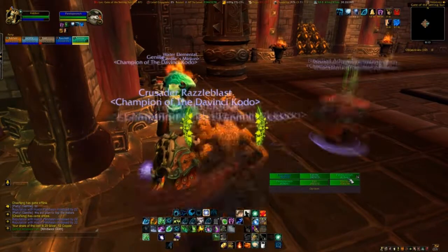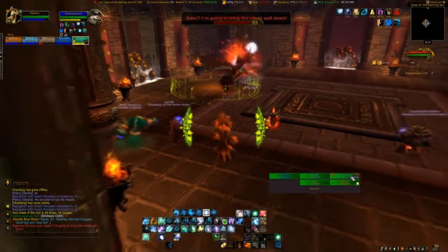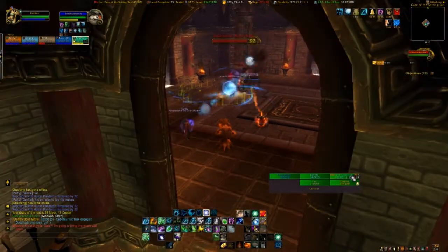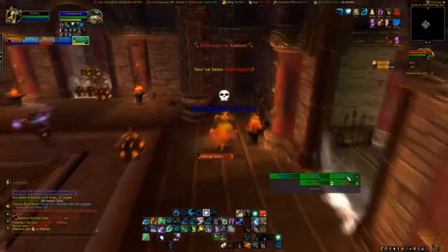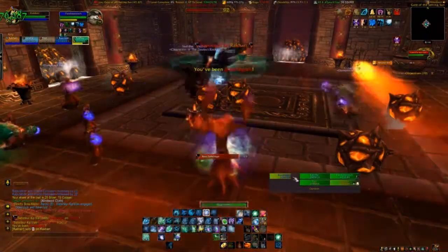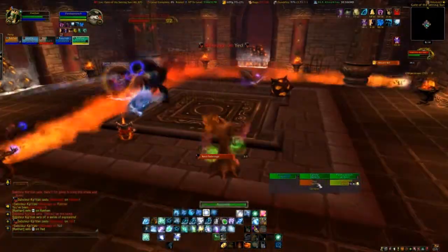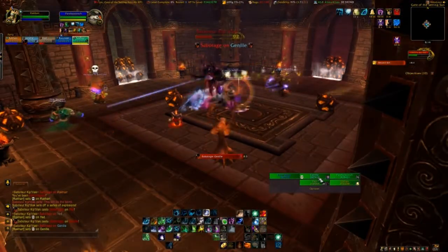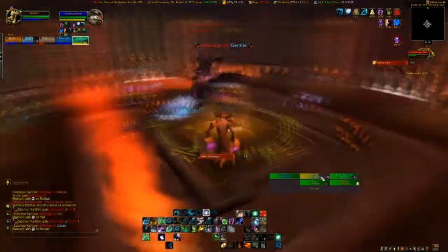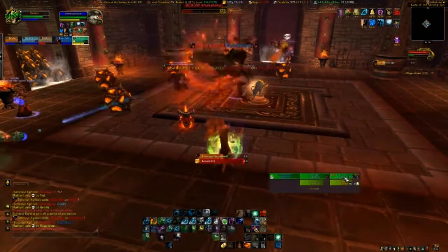Just remember those bombs that you were seeing being thrown — they're going to come up in this fight too. Here usually mages, or you want to pop Bloodlust — you want to get something going and burn him as quickly as possible. You'll see he puts one of those bombs on you via Sabotage. When that happens, move out of the way. You can see bombs being dropped on the ground in here as well. As long as you're paying attention to where they are, you can pretty much avoid them. You want to burn him down as quickly as possible — that's why Bloodlust or Time Warp is good for this first boss.